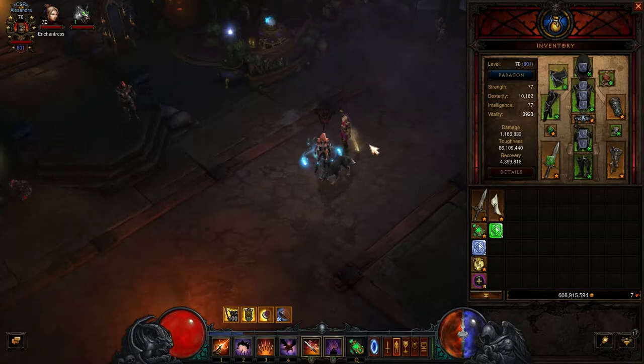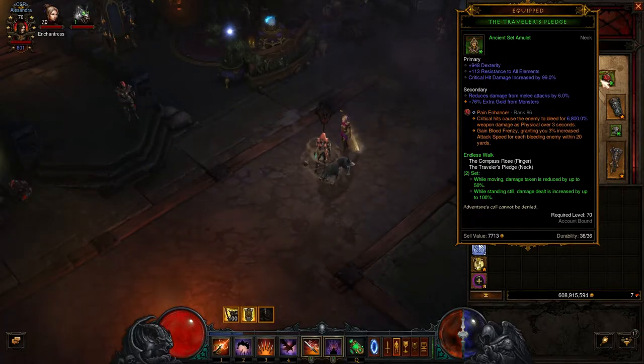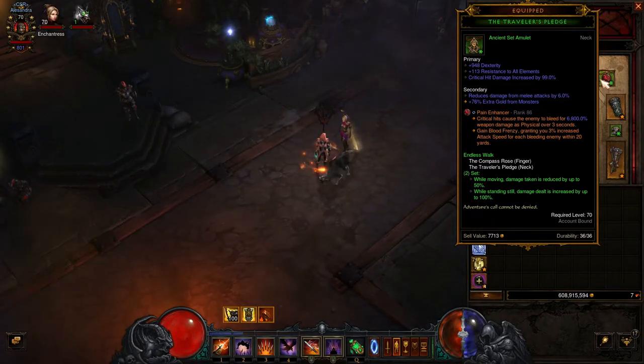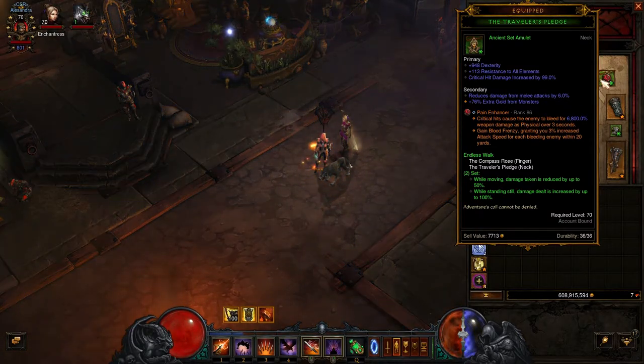I also want to stay in the central area of where all the monsters are because of the Pain Enhancer gem — you grant 3% increased attack speed for each bleeding enemy within 20 yards. If I'm in the center, I'm in a position where the maximum number of monsters surround me, and I get the most attack speed possible from this gem. But at the same time, you don't want to get too greedy. There are times I think I'm in a great position and not taking too much damage, so I stay too long, and then the potential of dying is very high at higher Greater Rift levels. So you have to be careful.